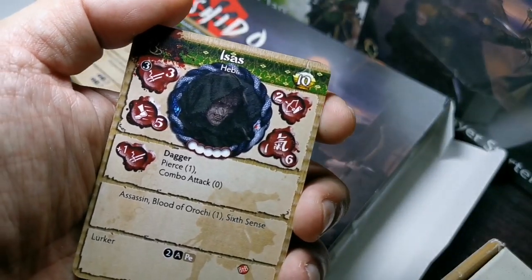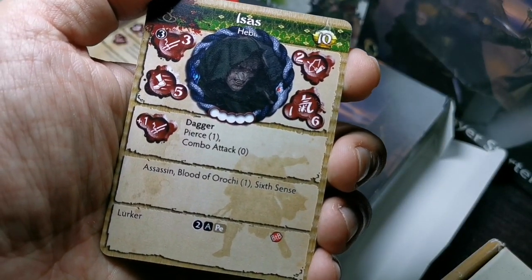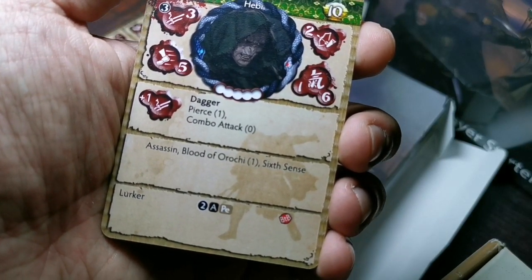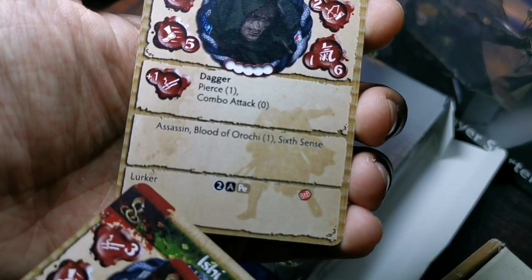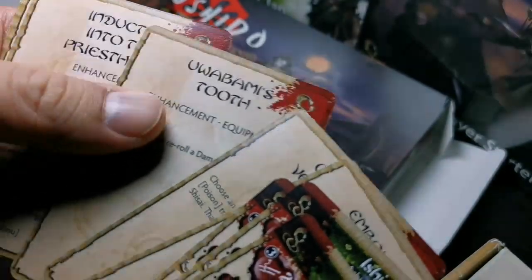We have Isis, the heavy, who is a Melee 3 fighter with a dagger, Pierce 1, Combo Attack 0, and the Assassin ability — so he's expected to be striking from the back. His Lurker feat gives him camouflage.